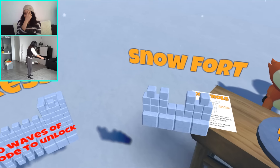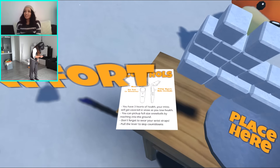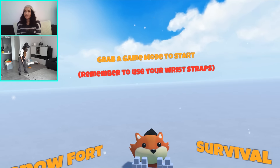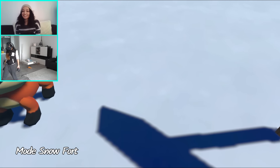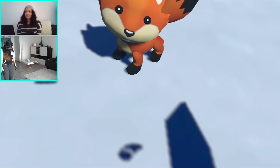Just place it here. It looks so good, it looks so fun. Cute! I think it's a lot of fun. The little fox is so adorable! Hold the trigger to make a snowball.